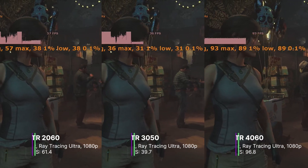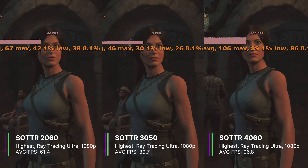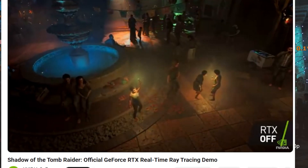For the next game, we'll try Shadow of the Tomb Raider at 1080p highest settings, with raytrace shadow quality on Ultra. As I've said before, I feel like in this game you can't even really tell when raytracing is on, so let's put RTX to the test.